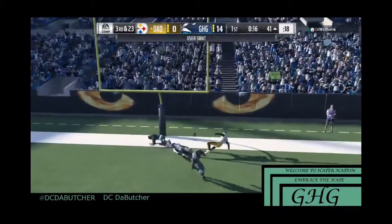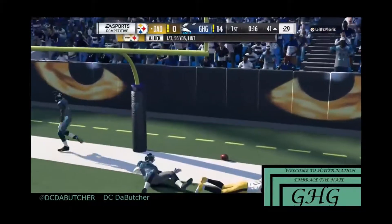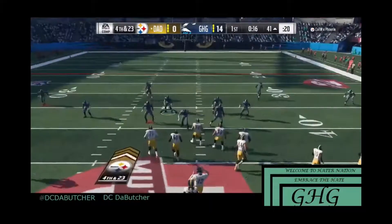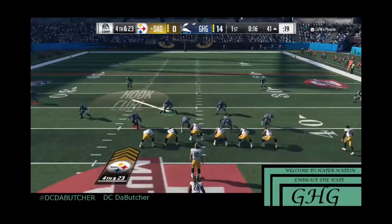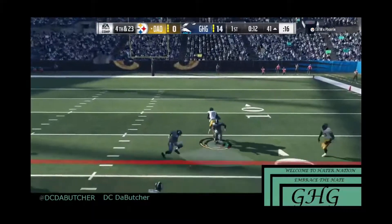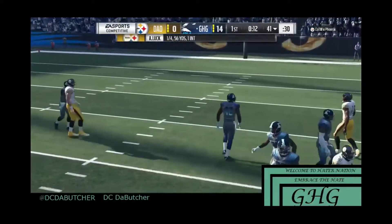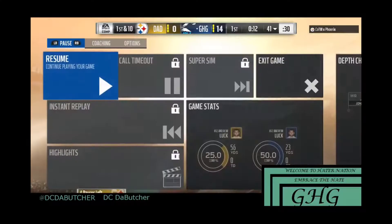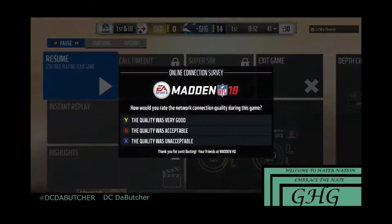I stay in nickel because I know all he's doing is passing and backing out of the pocket. Once again the bailout baller just throws it up — if you know you're going against a bailout baller, you user swat it. Just get out of here with that. Then he goes for it on fourth and 23 from the 41 — just not smart. He throws it up again expecting the game to cover for him, but it doesn't.